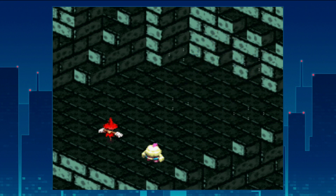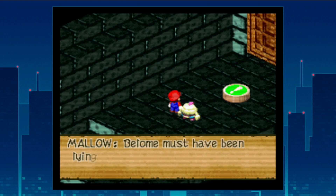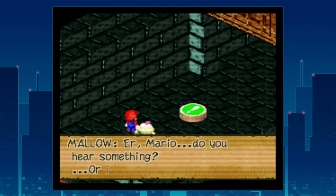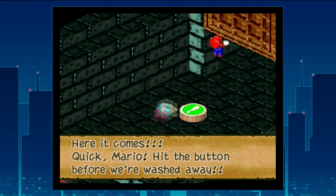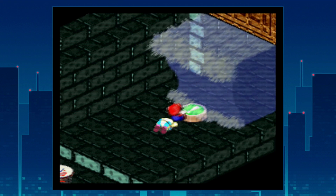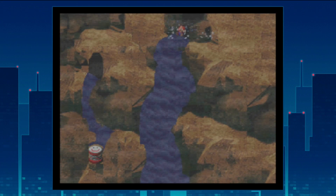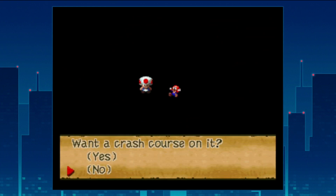We get a nice assortment of coins and experience for defeating Beloam. His parting words are 'beware the flood,' and sure enough water comes gushing out. Mallow tries to hit the button to stop it but doesn't have the constitution to stay on it, which thrusts us into a minigame.